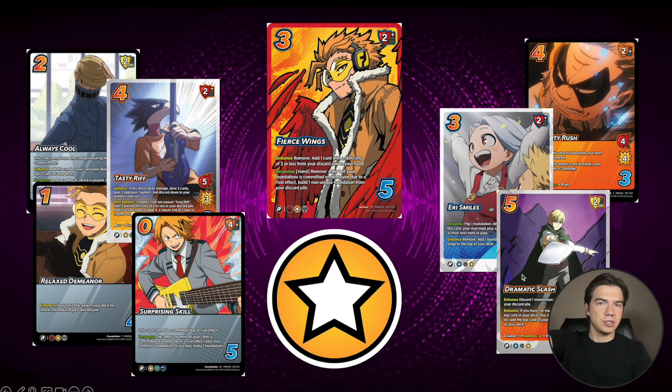One cool thing you can do with Dramatic Slash that you couldn't do on the air symbol is build in UA High. You can then blow up UA High to add an ally card from your discard pile to your hand. And we get this really cool new ally card, Tasty Riff — 5 high 3, a charge attack, ally in tech, and Deadlock Powerful 7. Deadlock Powerful 7 — if it deals damage, you're going to draw three cards. That's insane. And you also get to basically build a zero difficulty foundation. If Tasty Riff had already done damage previously in the game and you have three applause counters, you could build like a two difficulty foundation. So at worst it builds a zero diff, and then if it deals damage it's going to draw three — it's pretty much going to force a block.